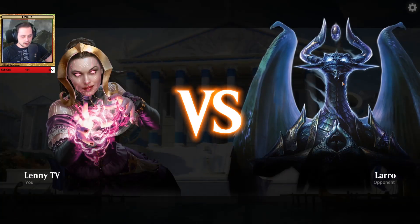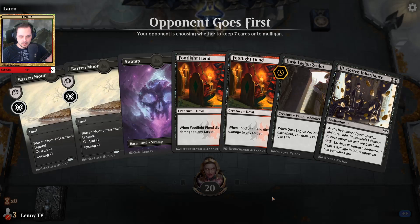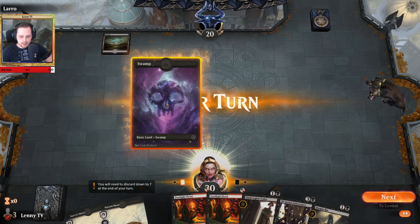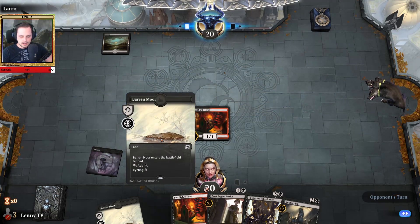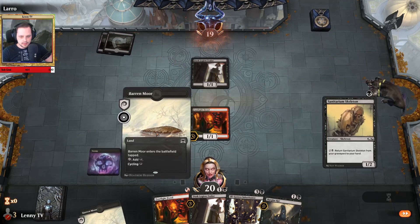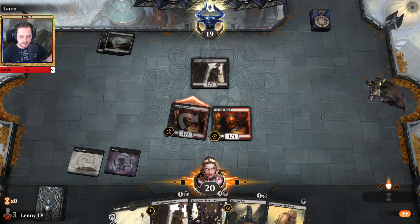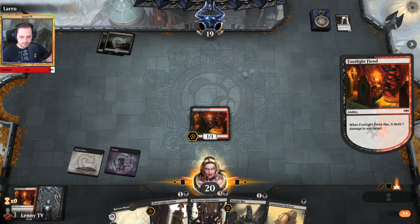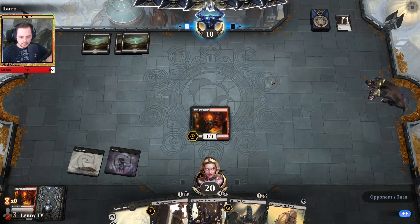Our third opponent is laro playing with Nicol Bolas — the Dragon-God. We will keep this one 100%. We have a one-drop into another one-drop into a two-drop. Let's drop the Fiend. We might be playing against the same deck here — let's see. Let's enter this tapped and play another Fiend. He will block with the Zealot and we will ping his face. He is already up to three mana.